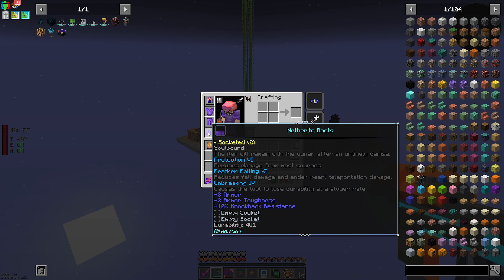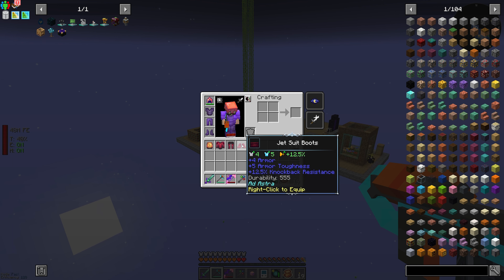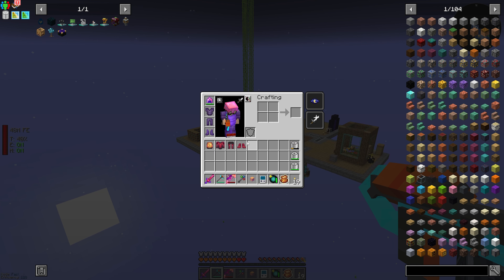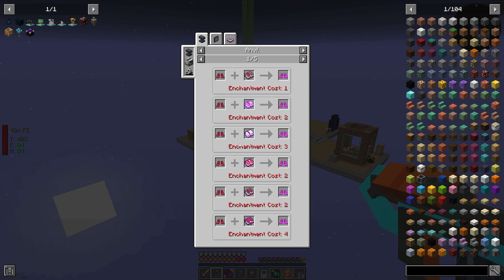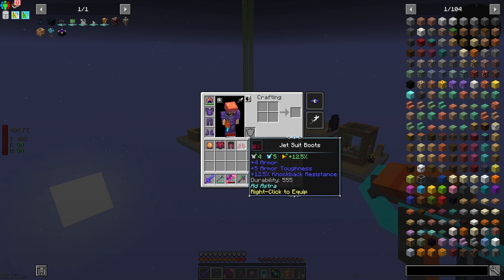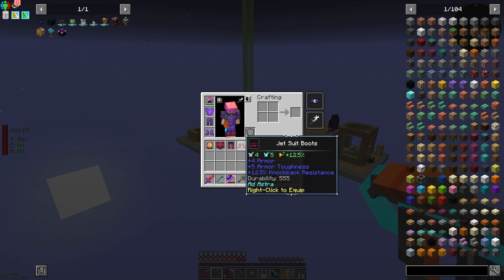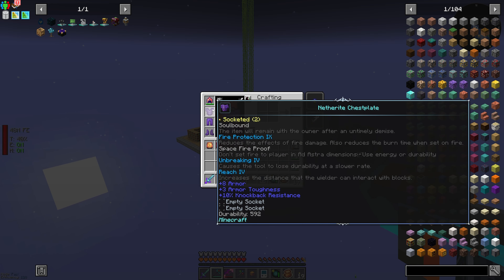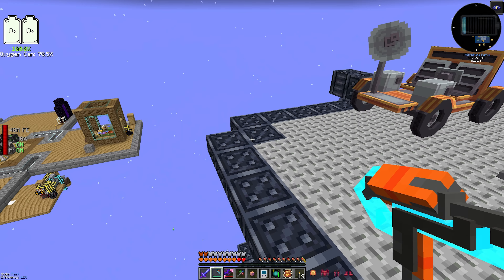I also got ourselves the jet suit from Ad Astra. The jet suit's pretty decent armor overall — it's on par with, actually a little better than, netherite. We have four armor and five toughness on the jet suit, whereas netherite has three armor and three toughness. Armor-wise it's better, it can also be enchanted, so we can throw all the enchants we'd want onto it and end up with better overall boots. Durability is better as well.